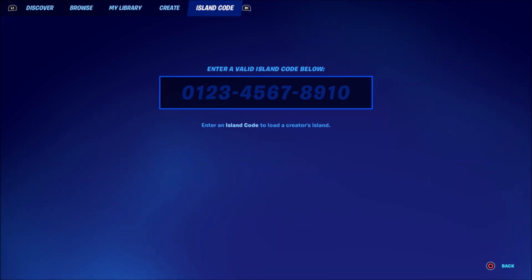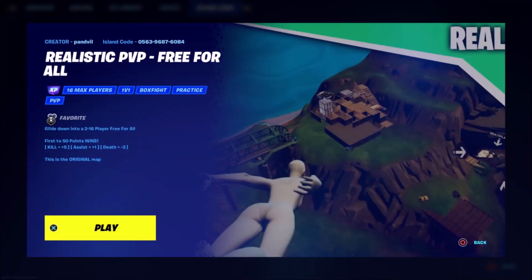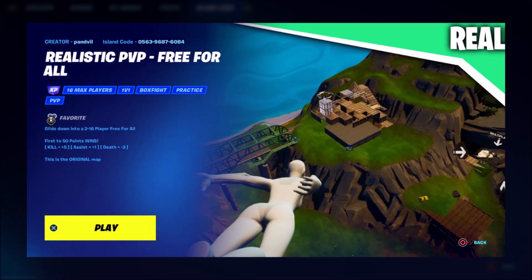Firstly, I just want you guys to go ahead and open up this menu, and once you guys have this menu open, simply go ahead and enter in this map code which you guys can see on screen right now. Now you guys should be brought up with this realistic PvP map, and after you guys can see this, we're simply just going to go ahead and press play.